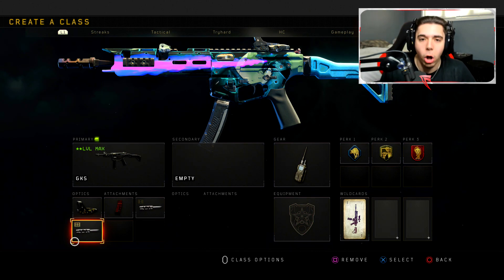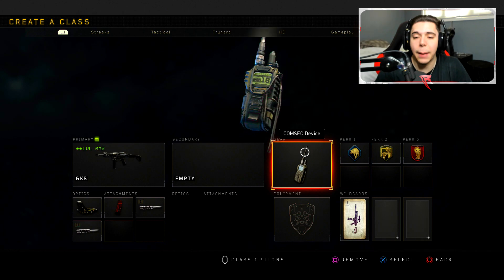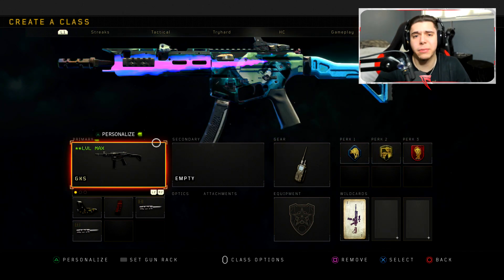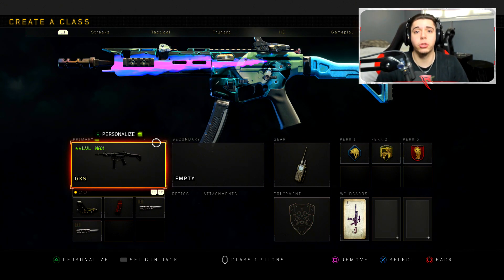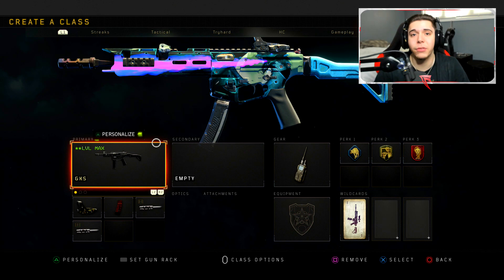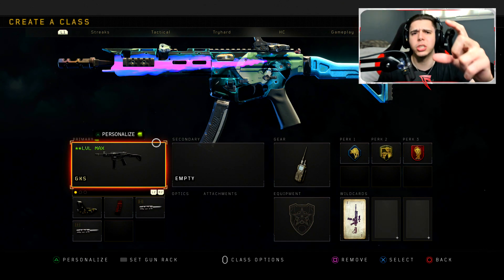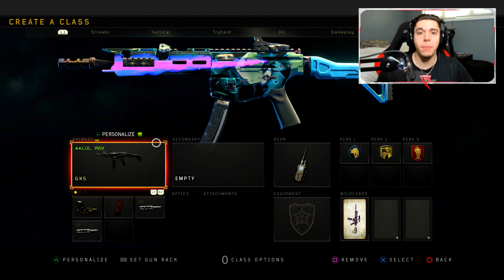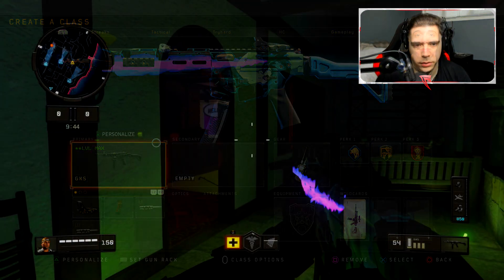It's a buff, and also a secret setup because no one really uses double long barrel on the GKS. I've always been asked why I use it, and now there's a very good reason. We're rocking this today with the contact device, scavenger, dexterity, and dead sound as my perks. I feel like I have some solid GKS gameplay with the buff. Definitely give this setup a try and let me know what you think. If you're brand new, subscribe, drop a like, and ring the notification bell.